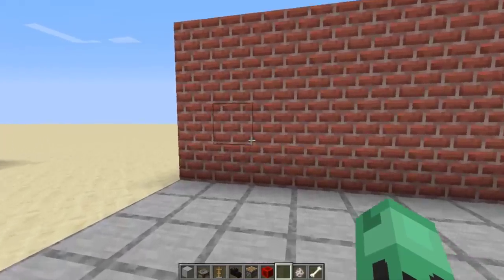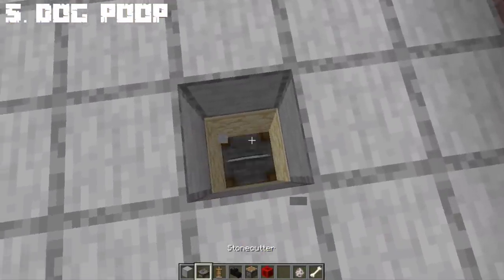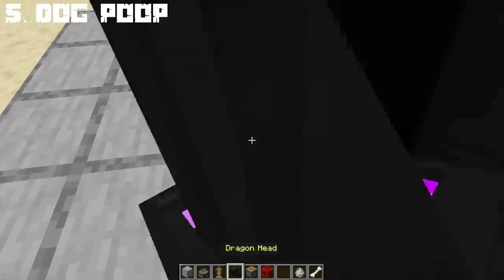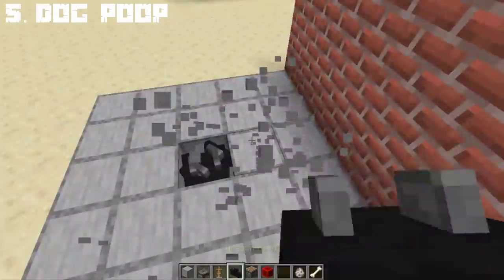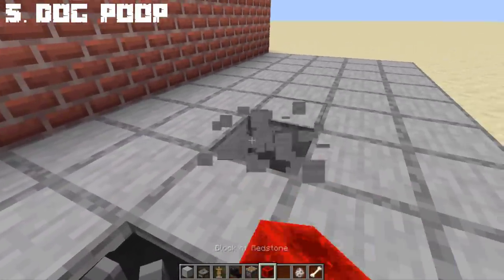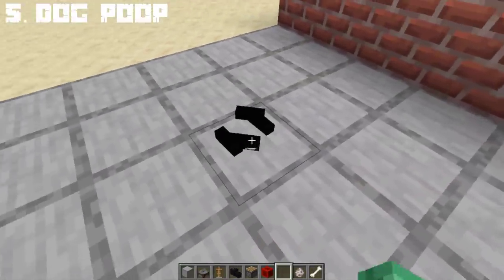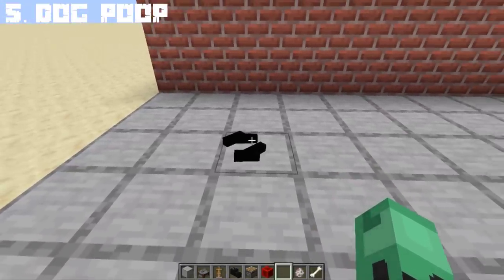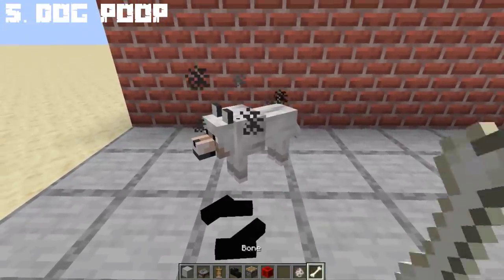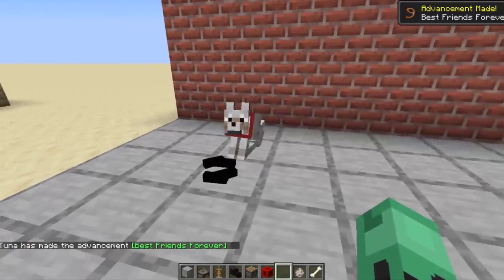Did you know you can create a dog poo in Minecraft? All you need is a stone cutter, and place 2 armor stands with the ender dragon head. Once you cover the armor stand with any blocks, you can still see the bits or the horns of the dragon, which looks like a dog poo — and it looks so funny. You can add a wolf as your pet so it looks like he pooped on the street — a fun way to troll your friends.